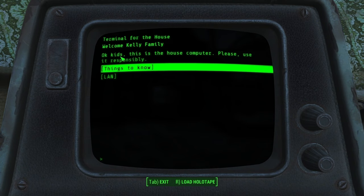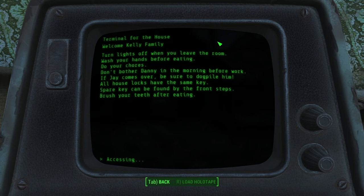The terminal lists house rules for the kids: turn lights off when you leave the room, wash hands before eating, do your chores, don't bother Danny in the morning before work, and if Jay comes over be sure to dogpile him. All house locks have the same key — spare key can be found by the front steps.